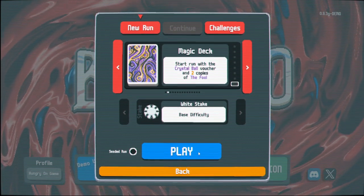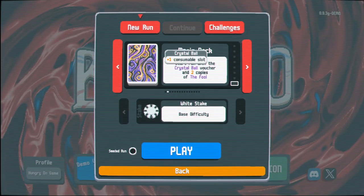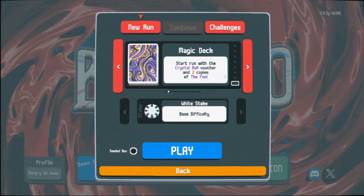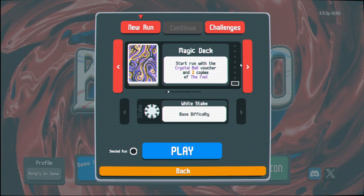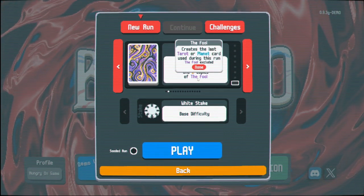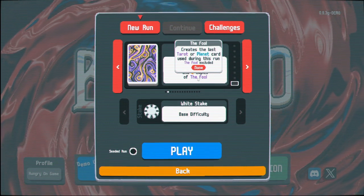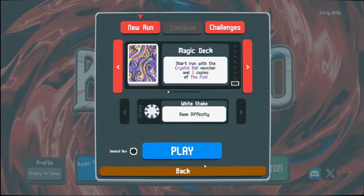So this is the Crystal Ball voucher, which is plus one consumable slot. I have three tarot/planet slots instead of two - that's pretty cool. And then two copies of The Fool, which creates the last tarot or planet card used during this run, excluding itself. All right, so it copies stuff.